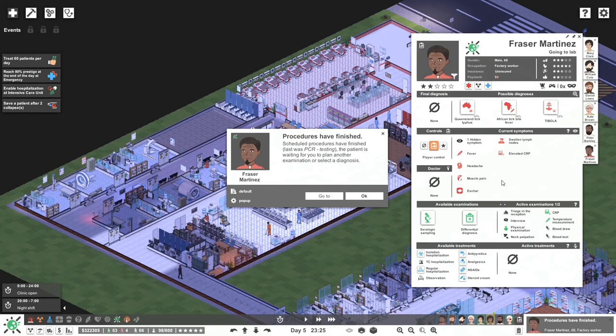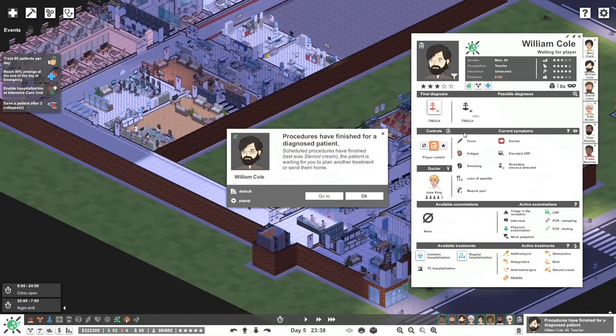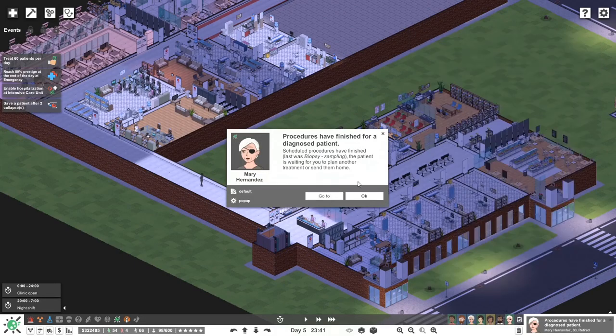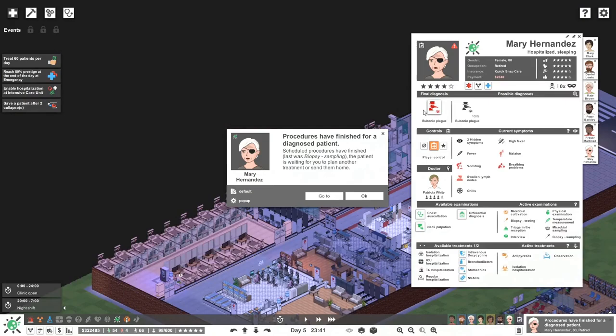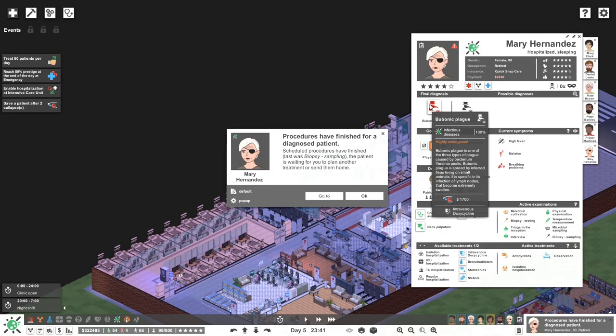You've got a couple of options — let's do differential diagnosis and see if that is going to help us at all. You're ready to go home. Oh — bubonic plague! Now we're talking. Bubonic plague is one of the three types of plague caused by bacterium Yersinia pestis. It's spread by infected fleas living on small animals, and specifically infects lymph nodes which become extremely swollen.